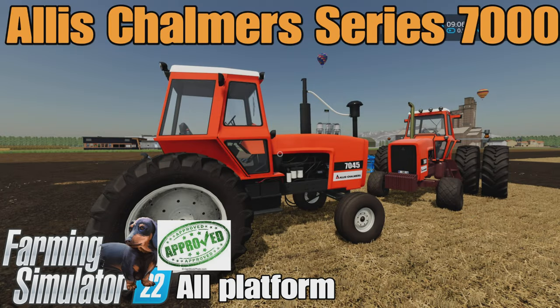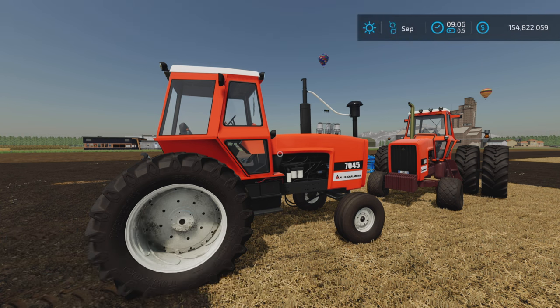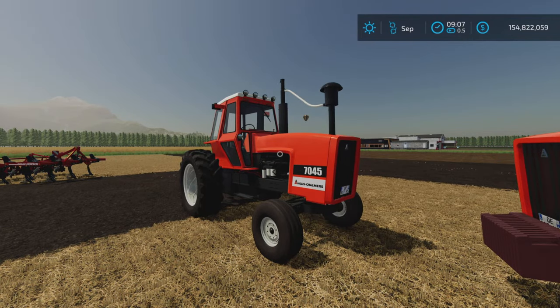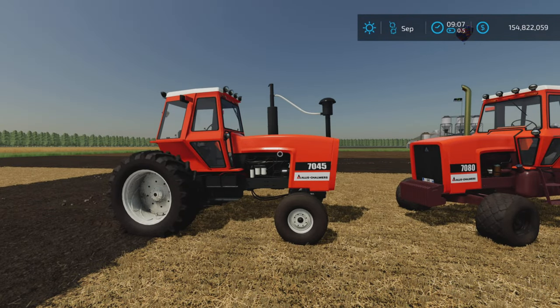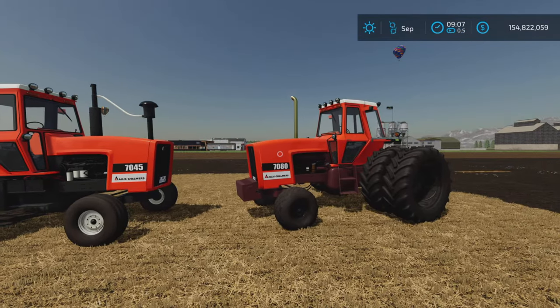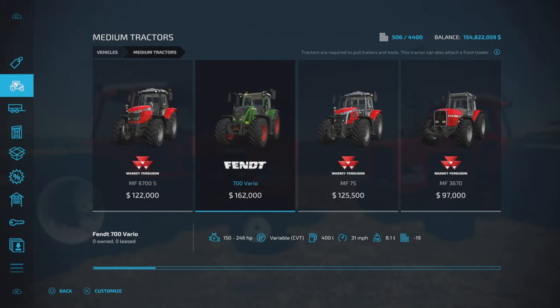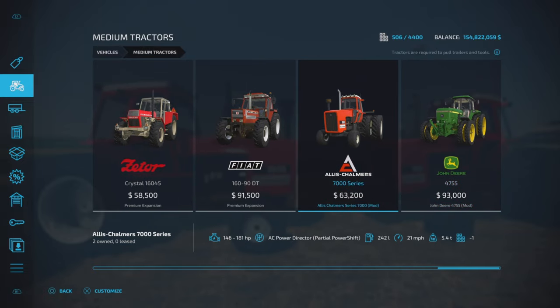Loony Farm Guy here, and this is the Allis Chalmers Series 7000 by Julian F Modding on Farming Simulator 22. It's for all platforms — PC, Mac, and console. I'm on PS5 here on the Georgia Farms map to test out and look at this beautiful little classic Allis Chalmers. It's 24.83 megabytes to download, only 11 slots on console, and it's found in Vehicles under Medium Tractors.